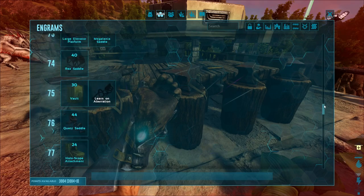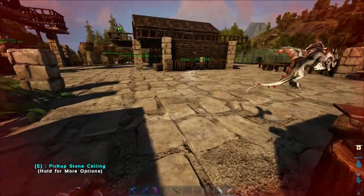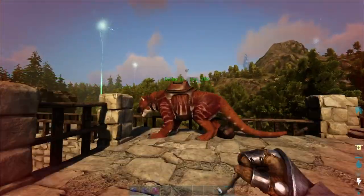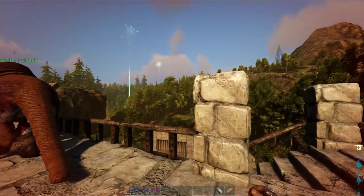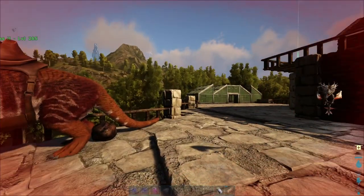Now we don't know any of our engrams so I have to go through them as and when we need them. If we get this cave run done real quick, I might actually just come back to base, make a tree sap tap, and see about getting a bee as well.